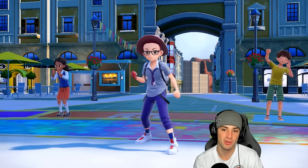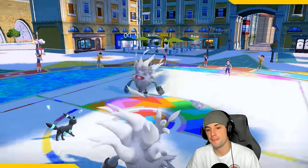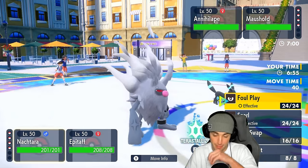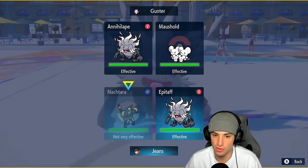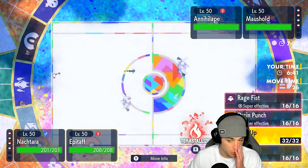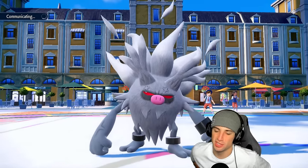They do have Blastoise, which I'm a big fan of — this is why Regulation H is going to be so cool, seeing Pokemon we haven't seen in so long. They end up going Muschief and Annihilape — this combo is so back. We could Foul Play, Bulk Up, or go into Water Tera. I don't think they can KO me with Drain Punch since I'm pretty bulky, so I'm going to launch a Foul Play and Tera into Fire, then Bulk Up.